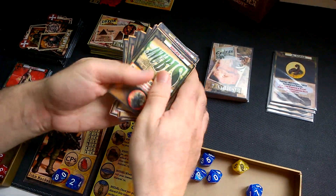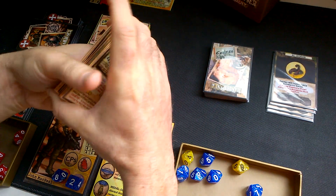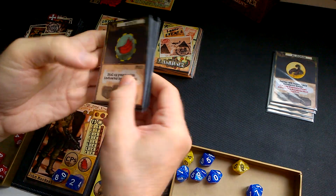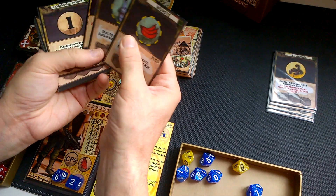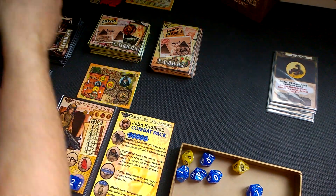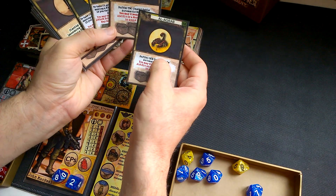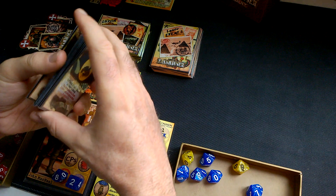Now for the crate deck — we take the core crate cards and take out the empty beer and wurst cards, those three go out. We substitute them with four other cards: the Book of the Dead, the Book of the Living, a cobra, and a scorpion. Then we shuffle them.